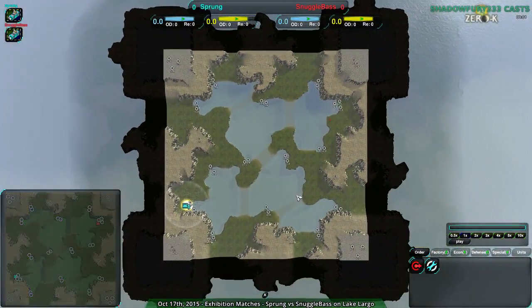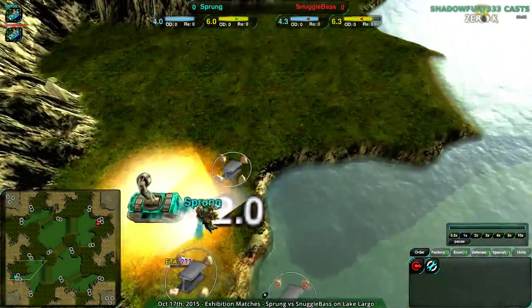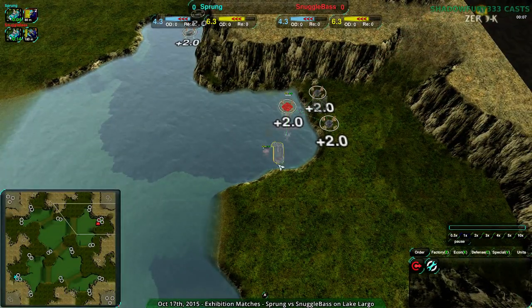I'm not in a good mood right now. Whatever, let's just watch the game. So this is Sprung vs. Snuggle Base on Lake Largo, a map I believe Sprung made. Pretty cool map, actually.